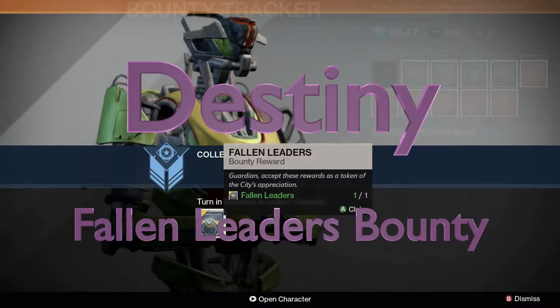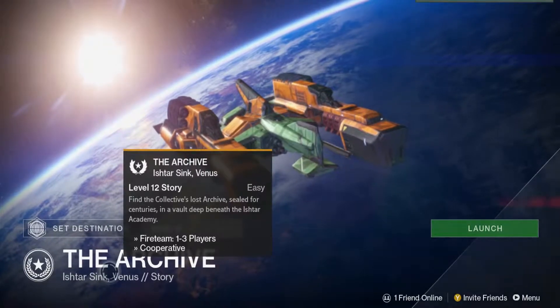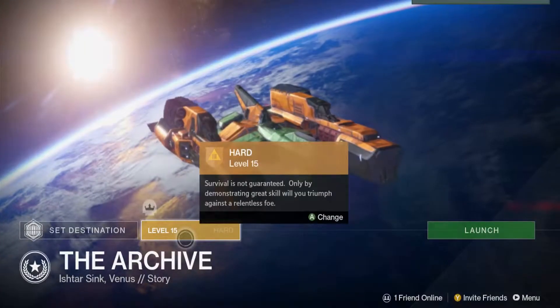Hello! Here's a nice way to do the Fallen Leader's Bounty in Destiny. To recap, it's to kill 10 Fallen Mages or Ultras. I'm going to do it in the Archive Mission on Venus and pop the difficulty up to level 15.